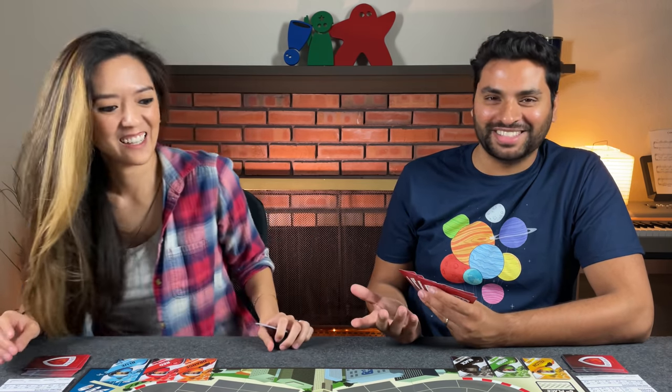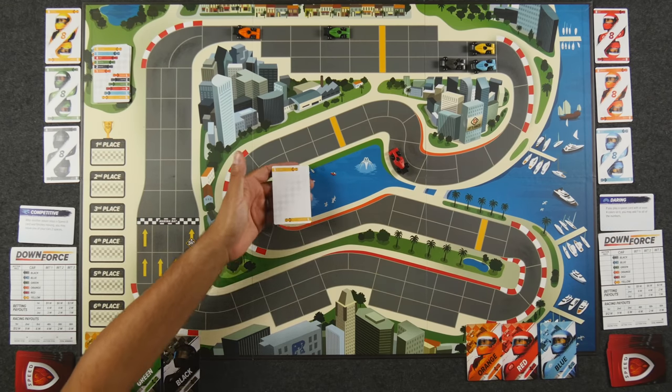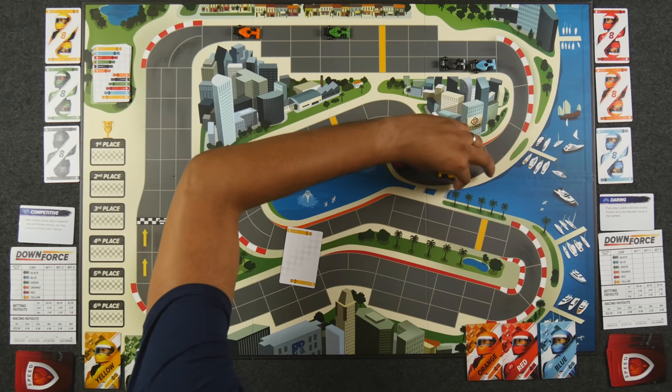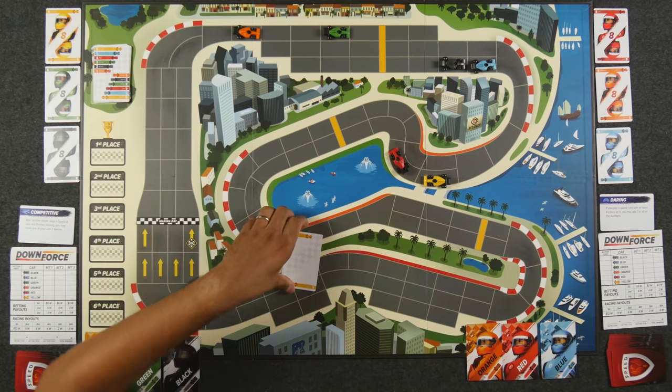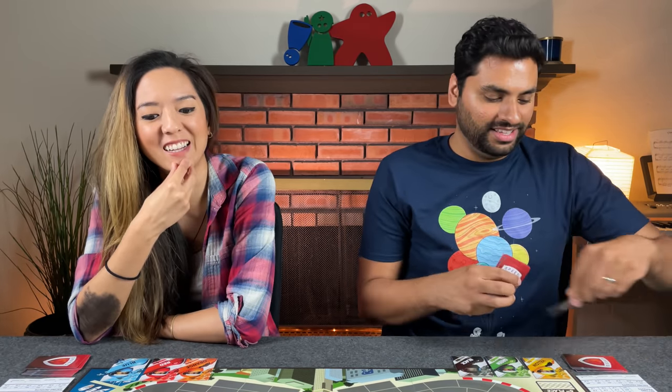Naveen plays a simple yellow-five card, moving yellow five spaces to a tight position. Who knew yellow would be so competitive? Naveen admits he didn't bet on yellow.